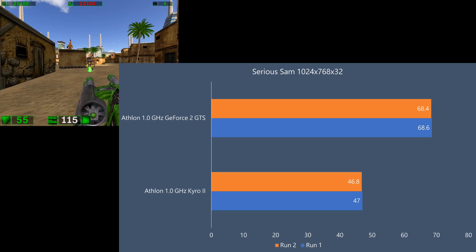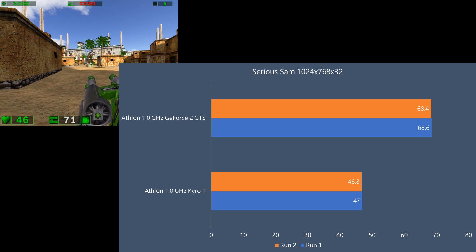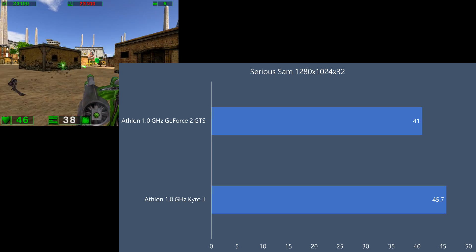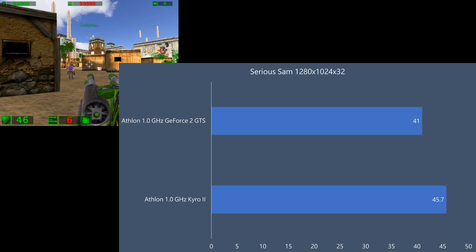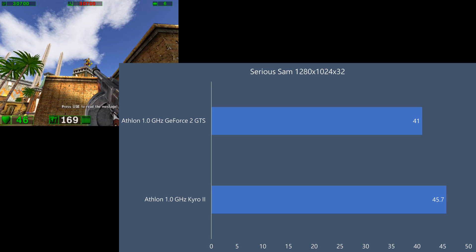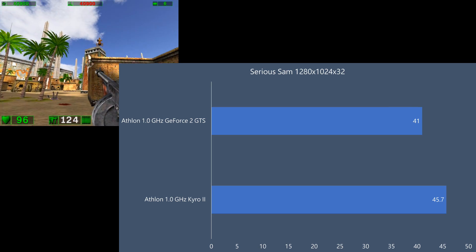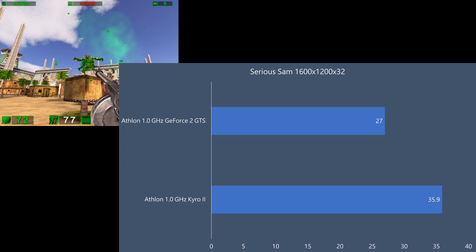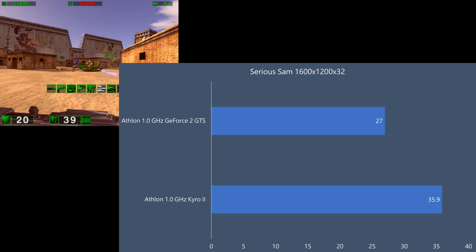Serious Sam is the most demanding game in our benchmark run. The GeForce 2 offers 68 FPS whereas the Cairo 2 does 47. Something interesting happens when we increase the resolution — the GeForce loses quite a bit of performance, but it was a lot faster at 1024x768 to begin with. Whereas the Cairo 2 stays a lot more consistent and delivers 46 FPS, and it's actually ahead of the GeForce. As we increase the resolution further to 1600x1200, the Cairo 2 now has a nice lead — 36 FPS compared to 27.